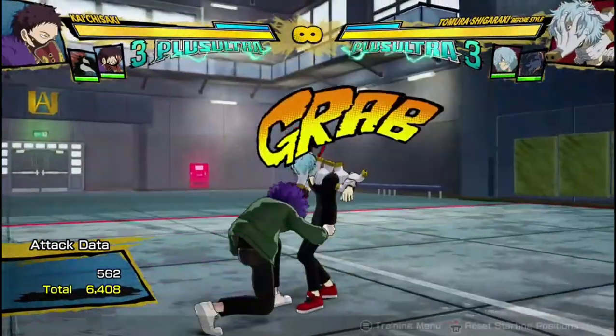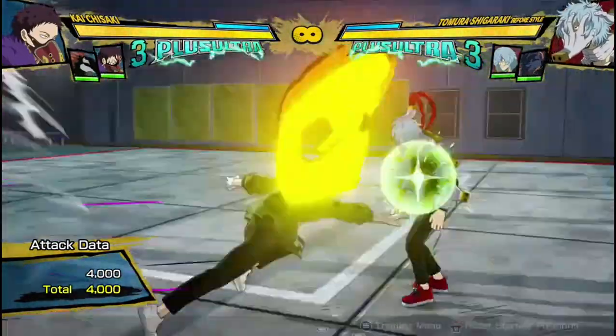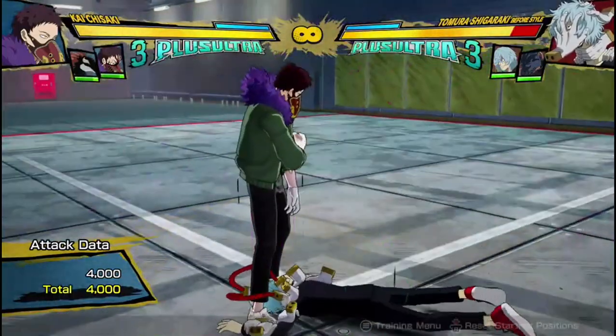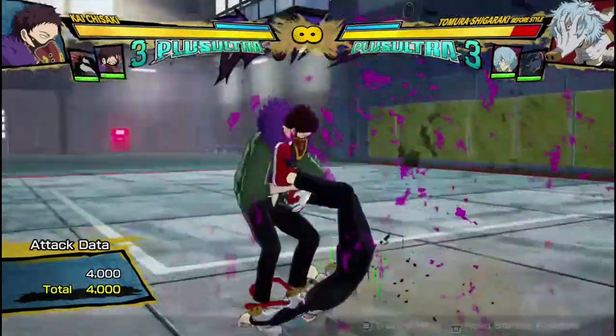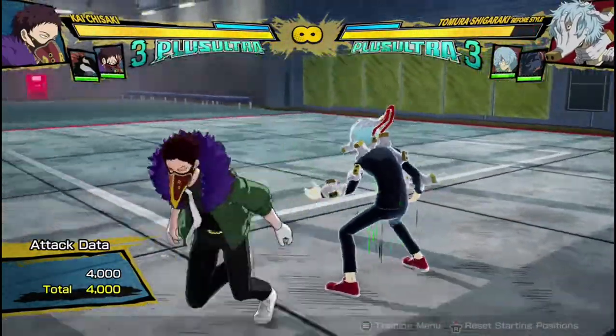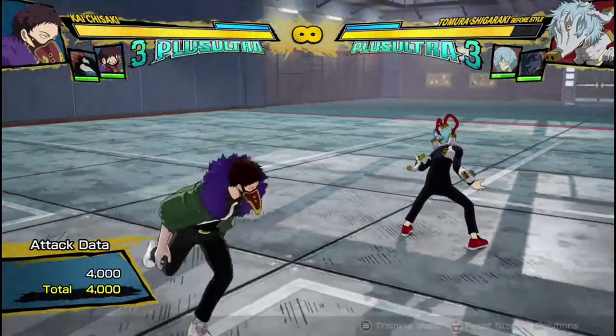His Quirk 2 is a grab. It's not an unblockable grab, but it does really good damage — 4,000 damage — into a debuff on the opponent. I've tested quite a lot of things, but I can't find out what the debuff actually does. If anyone can tell me in the comments, please do.